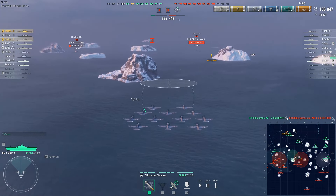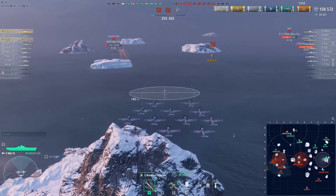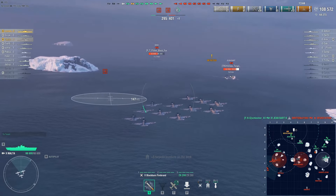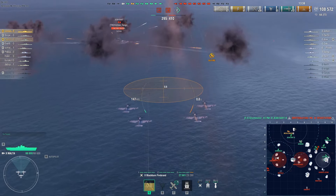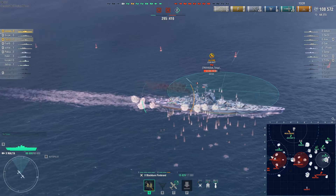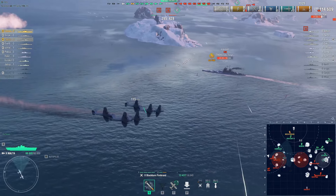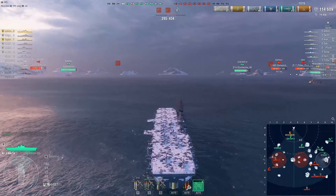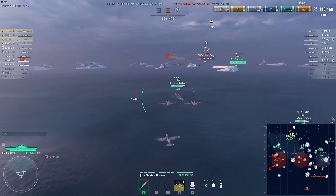This poor Devastation is a super dreadnought ship with a super heal like Conqueror, but unfortunately he's not in a state where he can do anything. We are trying to defend this flank because Devastation, John Bart, Ohio, and Buffalo are all trying to push this cap. But they're unable to do so since I'm just keep farming them and pushing them back. John Bart even took a torpedo from Shimakaze — props to Shimakaze for playing well and trying to stop these battleships.